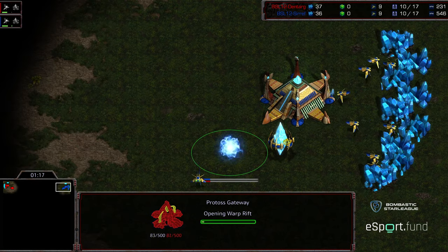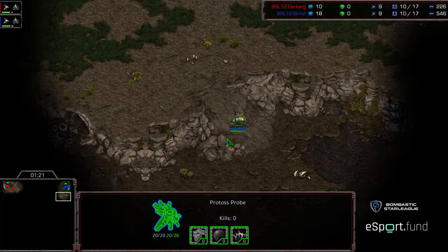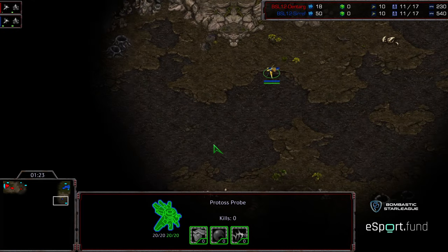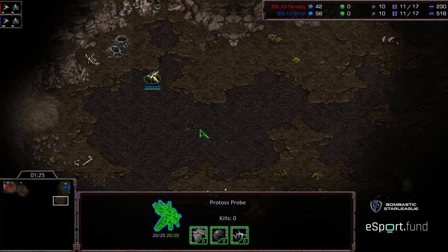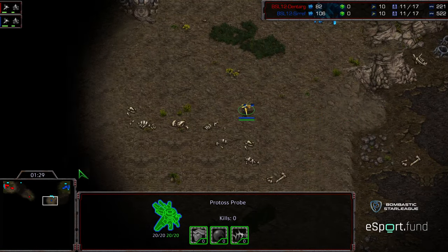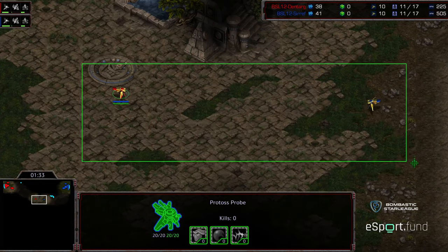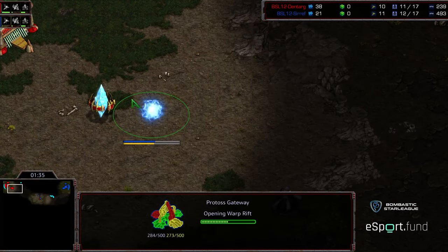We might just see a standard PvP here. If I was Seraph, I might try to sneak a DT thing, something like that — especially knowing that Dentarg just seems to have a strong ability to macro. Speaking of scouting though, we have both probes coming across each other midfield, so they know where each other's bases are.